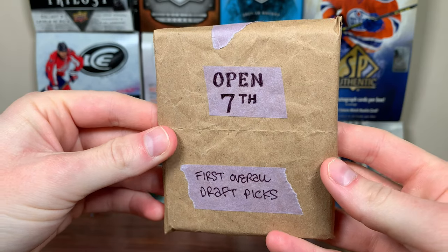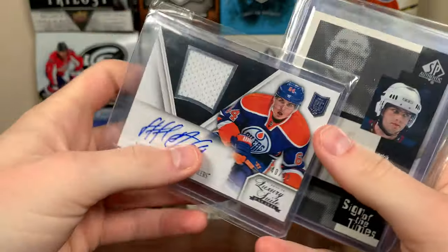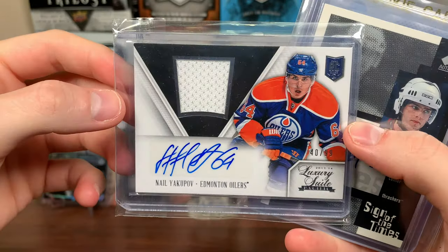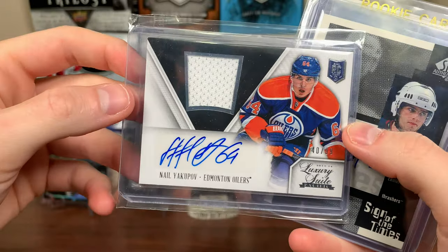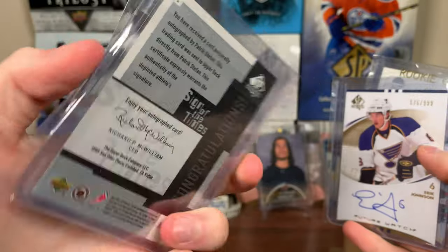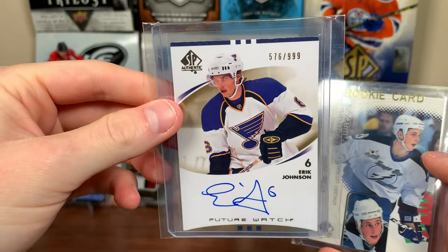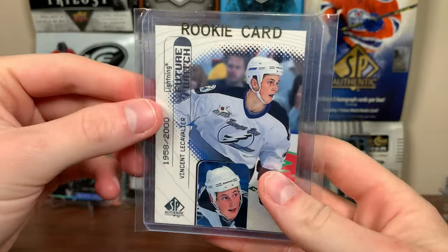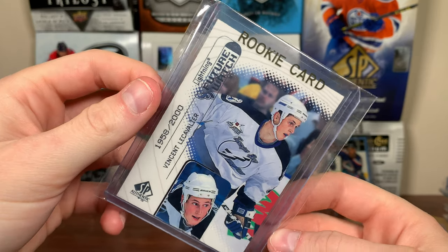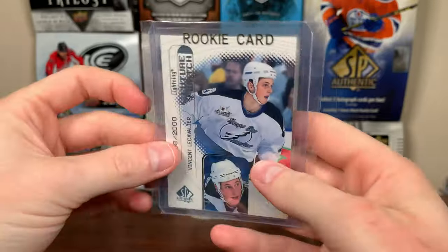Let's do number seven — first overall draft picks. Yakupov — 2012 first overall. Luxury Suite rookie jersey auto to 99. Patrick Stefan — 99-2000 SBA, a rookie years out of the times. Eric Johnson 2006 first overall pick. And I don't have this card — 98-99 SBA Authentic. Vinnie Lecavalier Future Watch, 1958 of 2000. Don't have that — that's awesome right there.